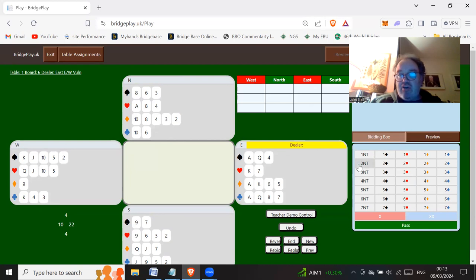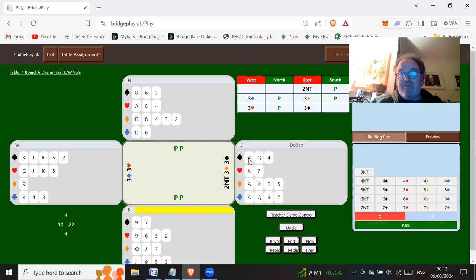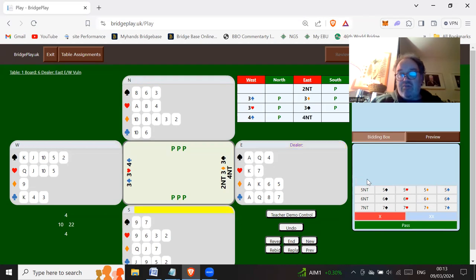New board. East has got a 22 count so you'd open two no trumps. South passes, west bids three clubs Stayman, east bids three diamonds — no four card major — and then west bids their four card major to show five spades and four hearts. Bid the four card major — the shorter one. North is very good so bids three spades: slow arrival shows a good hand. With a 10 count, west can bid four clubs as a cue bid. East can simply bid four no trumps key card, with all these key cards — you're only interested in king of spades and ace of hearts — and the fact that west bid four clubs shows they're interested in slam.